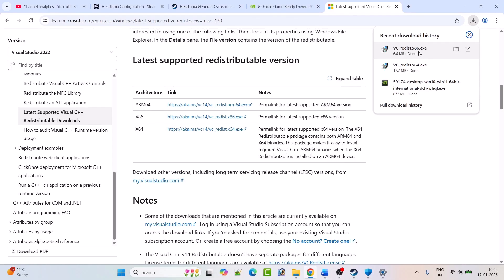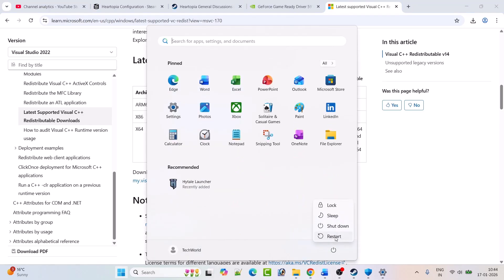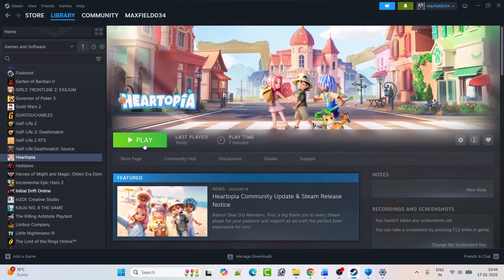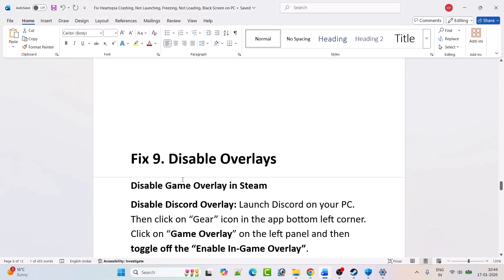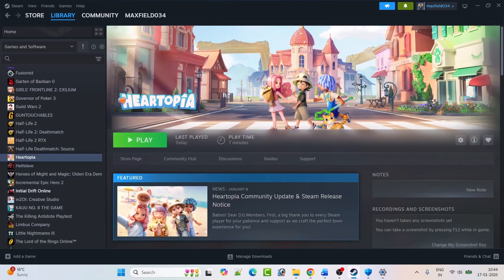If you see a Repair option, click Repair; if you see Install, click Install. Then do the same for the x86 version — repair or install as applicable. Restart your PC — this restart is a must. After restarting, launch the game and check.